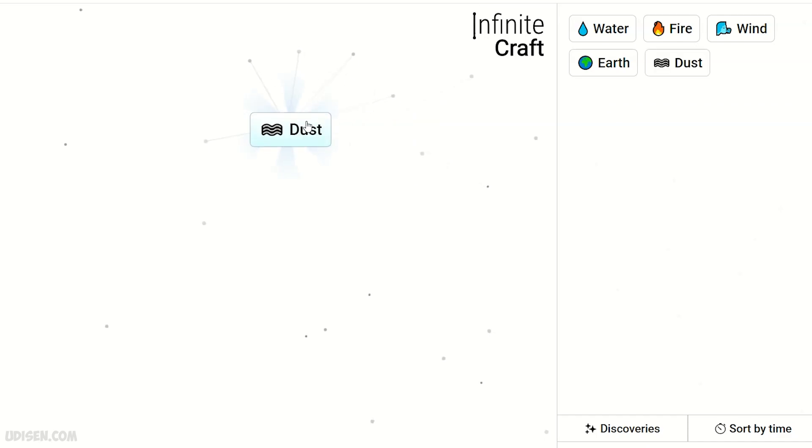Step number one: combine wind and earth — we receive dust. Two dust gives sand. Sand and fire gives glass.